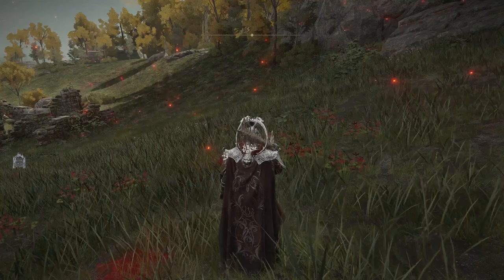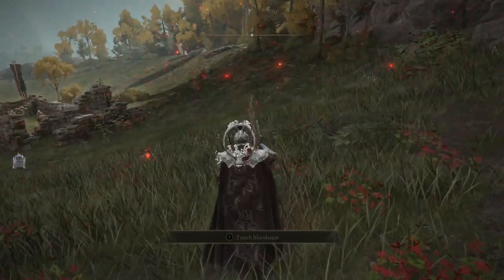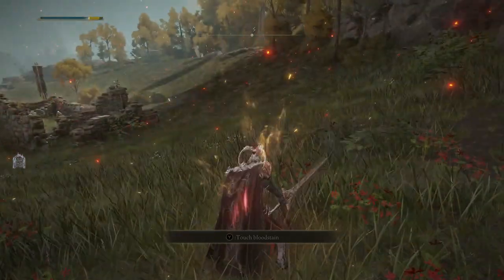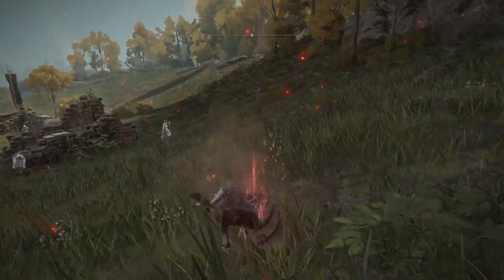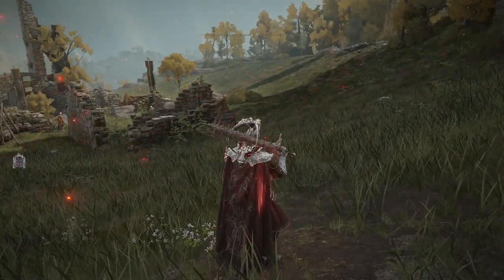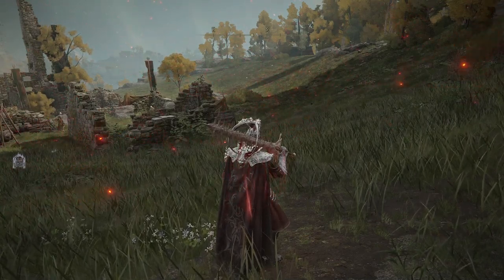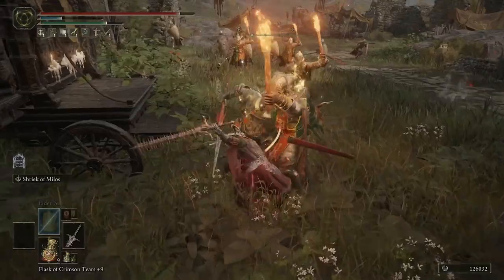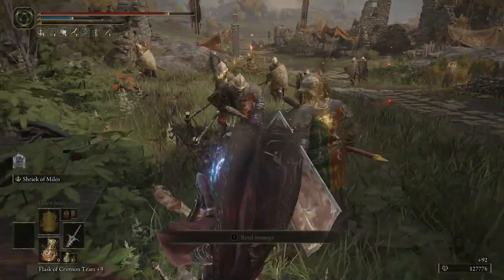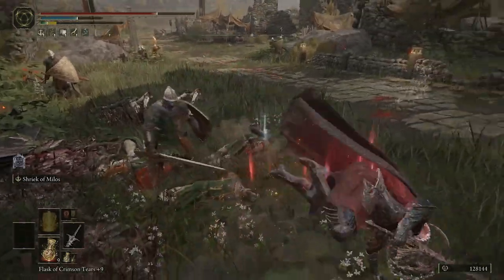Secret feature number four: whilst you're buffed and dealing extra damage with this weapon, if we look at the standard heavy attack again, it does a drag along the ground and an upward slash. But if you buff yourself and then do it, it then does a triple hit in quick succession. And on the fourth one, you get this massive ground slam where you jump up and smash the floor. It changes the moveset when you buff yourself, and you'll see just how much damage this really does — it's incredible.